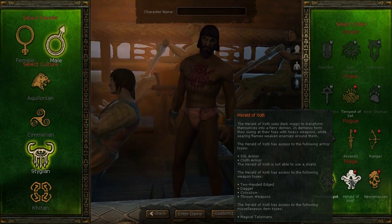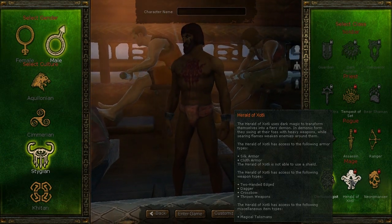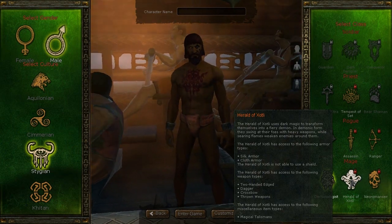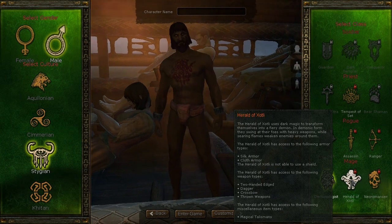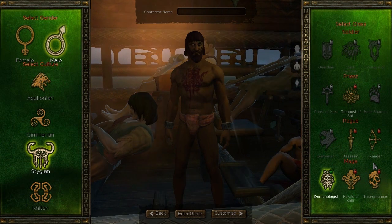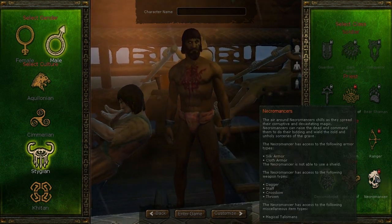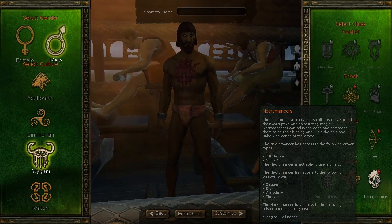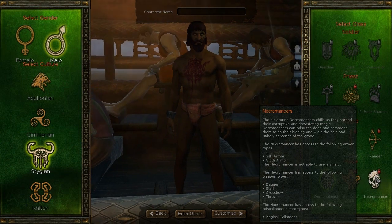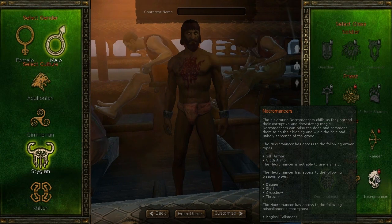One is the Herald of Zotli — I'm probably not pronouncing that right. The Herald of Zotli uses dark magic to transform themselves into a fiery demon. In demonic form, they swing at foes with heavy weapons while searing flames weaken enemies around them. Wow, that sounds awesome — I might want that one too. And the other Stygian mage class is the Necromancer. The air around Necromancers chills as they spread their corruptive and devastating magic. Necromancers can raise the dead, command them to do their bidding, and wield the cold and unholy sorceries of the grave.